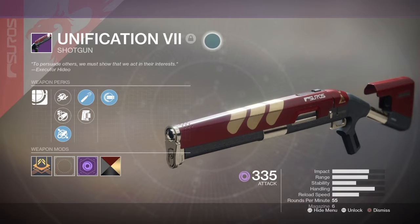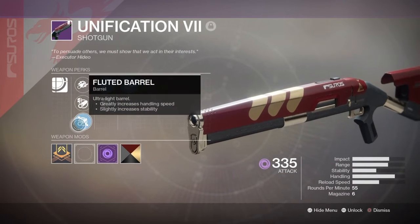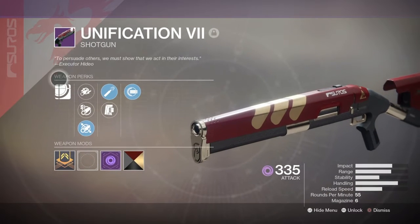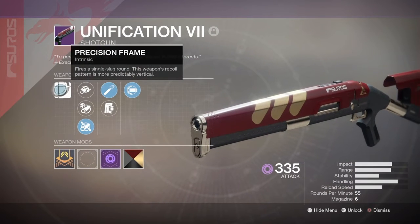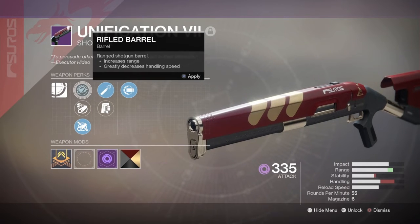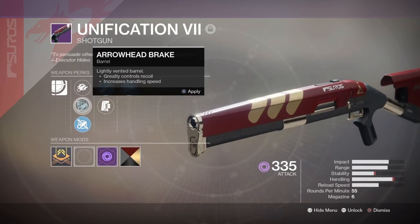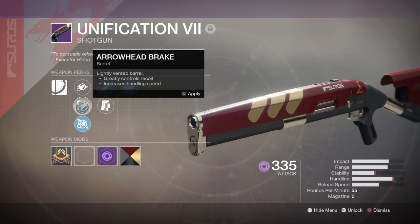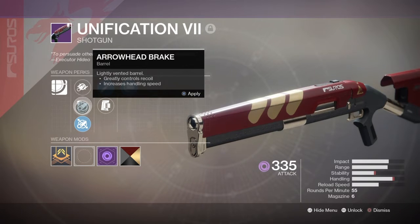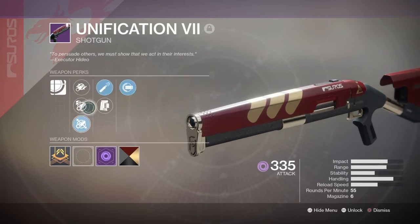So this is the Unification 7 shotgun from New Monarchy. I keep it on Fluted Barrel because I want it for up-close battle. It has a Precision Frame — fires a single slug round, and this weapon's recoil pattern is more predictable. Vertical. Now the Rifled Barrel gives you some range but takes away from stability and handling, which I don't really want since I use my auto rifles for range. Arrowhead Break Barrel gives a little less stability and handling, but I keep it on Fluted, which is the best for up close.